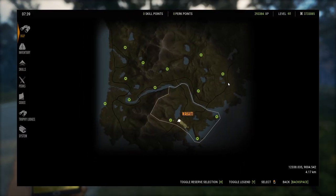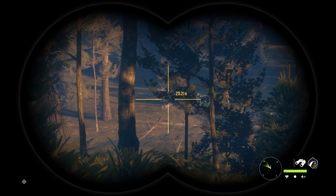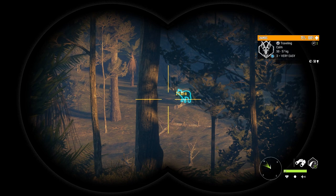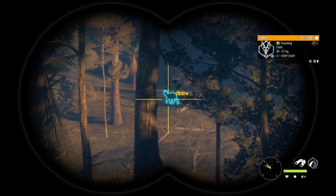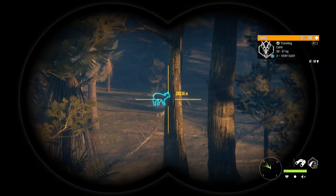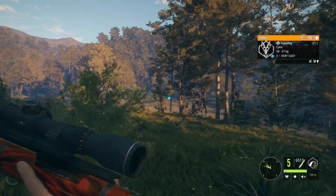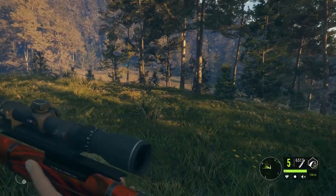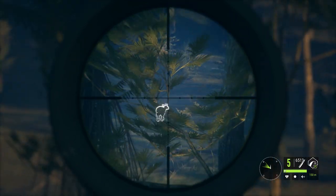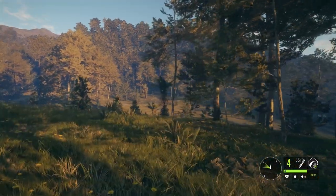As per usual with new maps, I think I'm going to be spending quite a bit of time trying to unlock everything. Right there we have the very first animal of the New Zealand reserve for me — a chamois, just minding his own business. I was on my way to the lookout point but heard this guy call, so I'm just gonna take him out with the M1. I just unlocked that outpost but haven't changed up my gear yet.